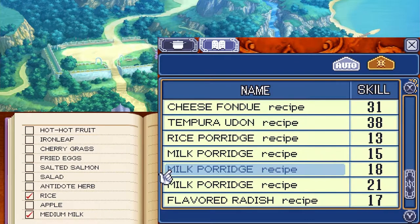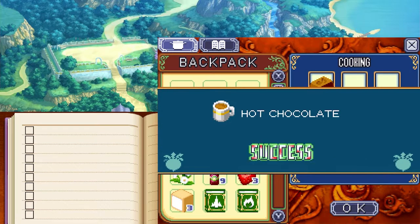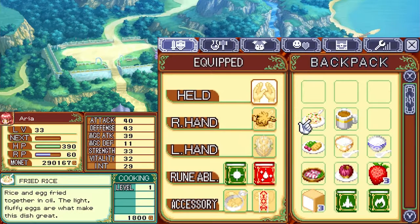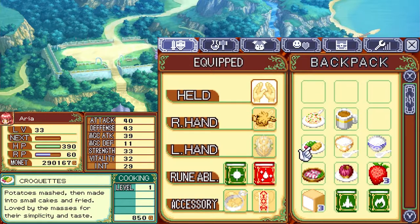Milk porridge is either level 15, 18, or 21 depending on what size milk. Over here at the pot, if you take one chocolate and one milk of any size — which changes the level — you make hot chocolate. Fried rice: rice and egg fried together in oil, the light fluffy eggs are what makes this dish great. Hot chocolate: chocolate added to warm milk — don't drink it too often or you'll get cavities.